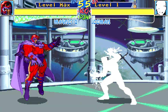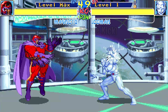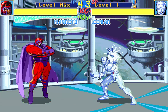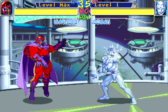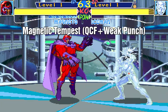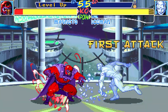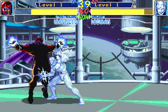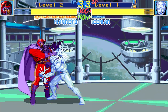The inputs for Magneto's taunt are quarter circle forward and fierce kick. In future games they put the player's taunt animation on the start button, but in this game it really has no big purpose — it's just a taunt. The special move called Magnetic Tempest is quarter circle forward with weak punch. It builds meter but leaves you vulnerable during the entire animation, and it only serves one real purpose connected to Magneto's level, which is the next part of this guide.